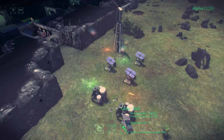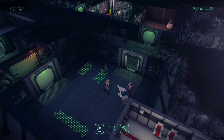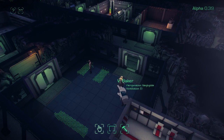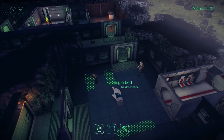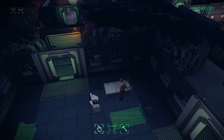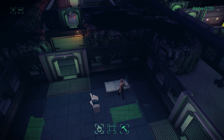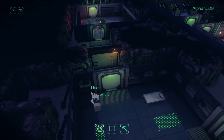So this is Alpha 0.39. As you can see it's not crashing the whole time and everything's working, and there's much more to check out - things like the research which has gone in, lots of objects to build, lots of interactions. So check it out, download the latest build. I'll be continuing to work on this over the new year and we should have 0.4 sometime in early January. Hopefully you'll check it out. See you later.